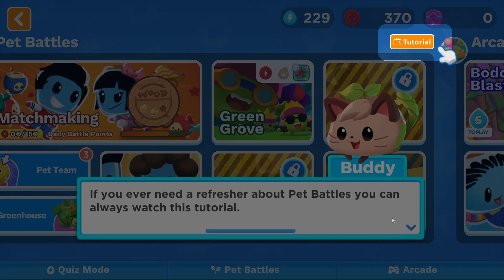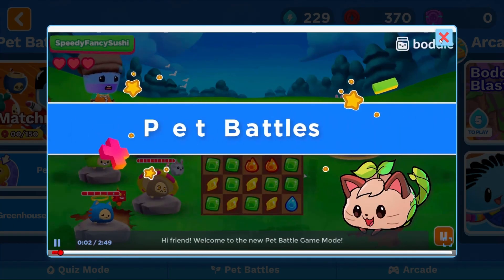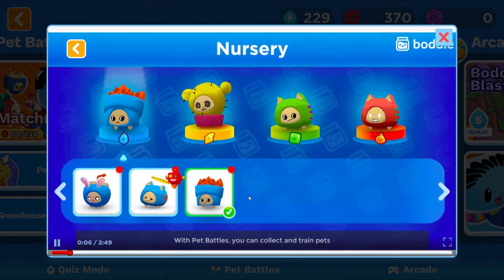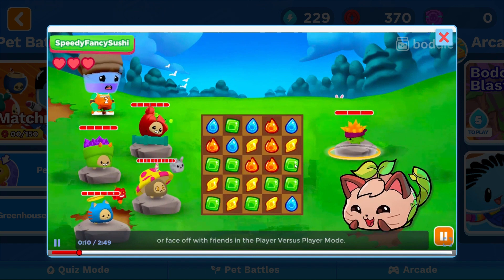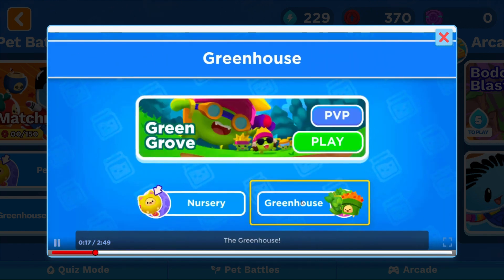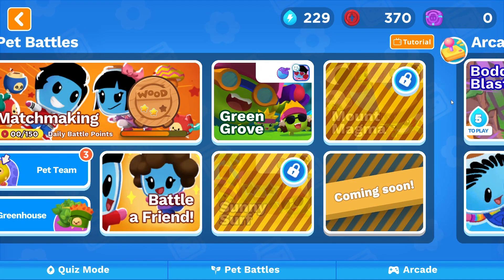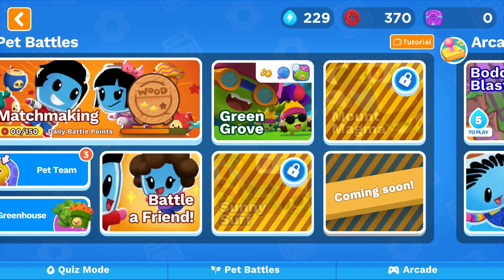If you ever need a refresher about pet battles, you can always watch the tutorial — tutorials are up there now, which is cool. Welcome to the new pet battle game mode. With pet battles you can collect and train pets to battle pesky baddies in adventure mode, or face off with friends in player versus player mode. You can get pets from the greenhouse. That did a really good job of explaining everything.